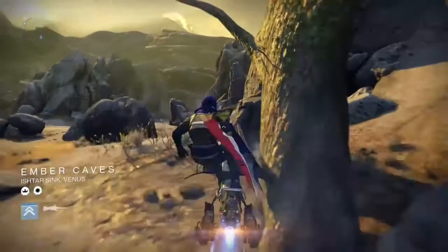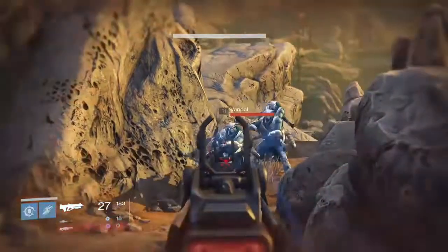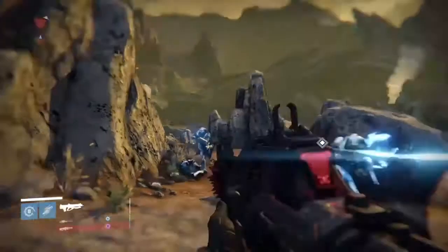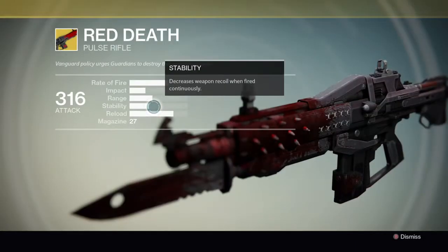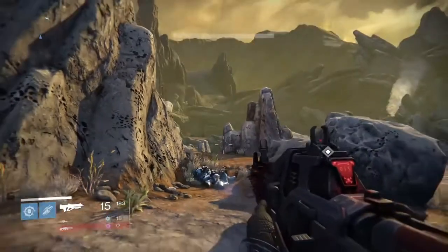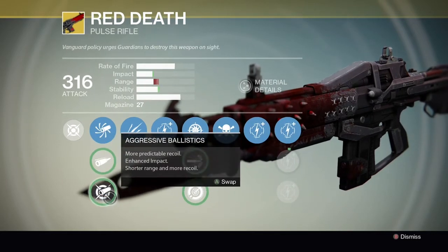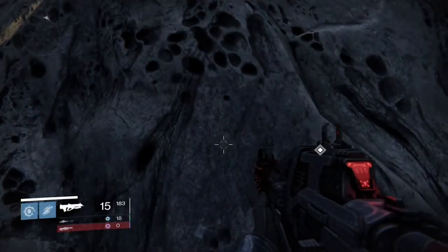We've got three different ballistics to check out and three volunteers here in these vandals. First, Accurized Ballistics: 216 damage on a critical hit. Bear in mind this will vary depending on the type of enemy you're attacking, but this is just to test the damage difference. Moving off Field Choke, which was again 216, onto Aggressive Ballistics, which causes you to lose range but ups the impact to 227. When you're playing against level 30 enemies in a Nightfall that's going to be quite a lot of difference, and also in Crucible. For me personally, Aggressive Ballistics is the one you want.